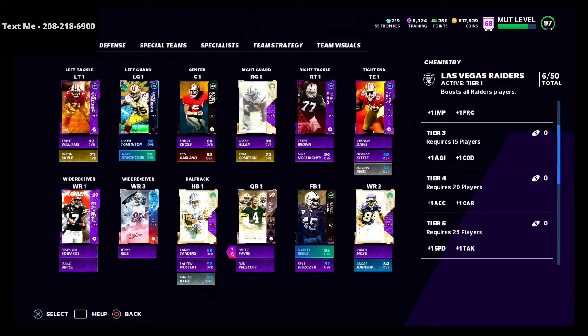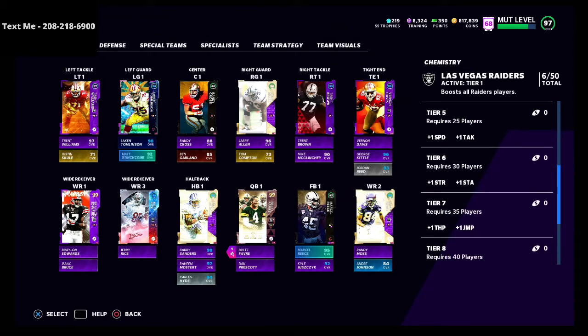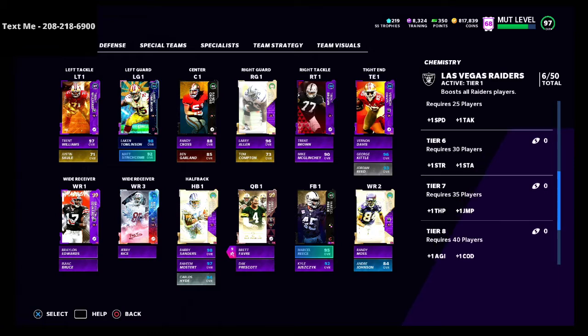Tier four requires 20 players and gives plus one acceleration and plus one carry. Tier five gives plus one speed, which is the most important attribute. If you get to tier five, every player that is a Raiders player will get a plus one speed boost. The reason a theme team matters is because it can help you increase the attributes for players who are on that theme team.